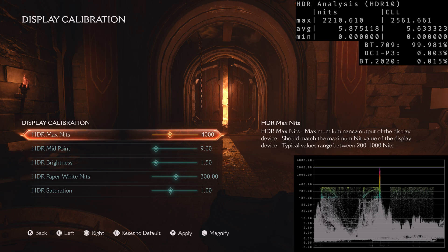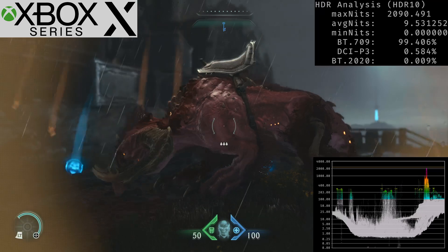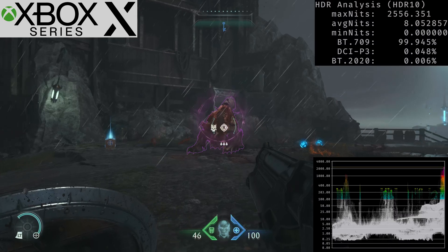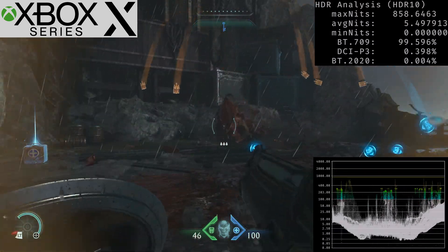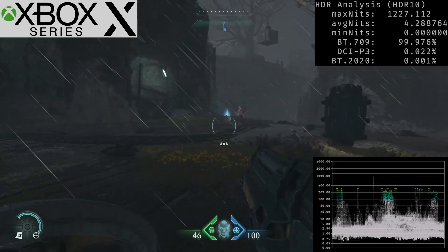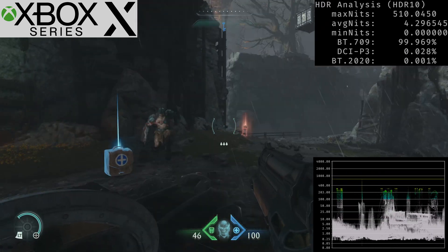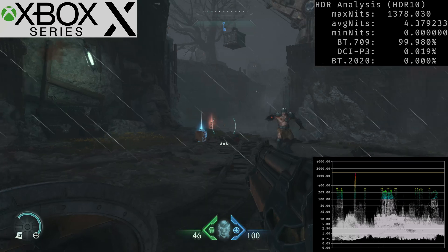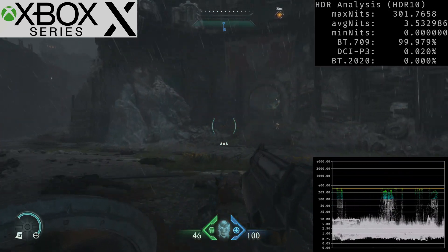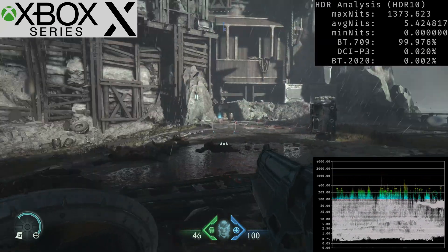The only thing you should adjust is the maximum peak brightness. And to make this clear: there is no difference between HDR10 and Dolby Vision on the Xbox. The reason is simple — this game does not support Dolby Vision natively, which means as soon as you play in Dolby Vision, the game uses the HDR10 metadata, giving you the exact same HDR Black Level Floor.